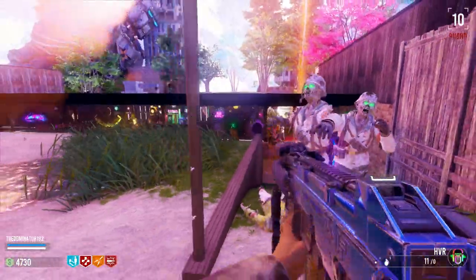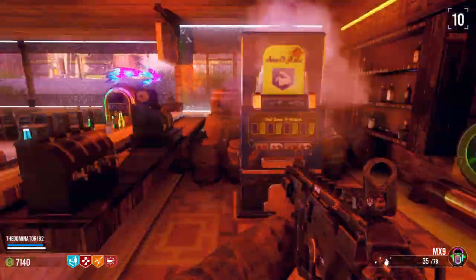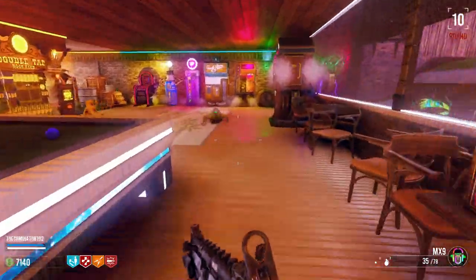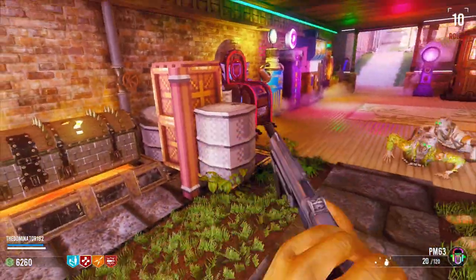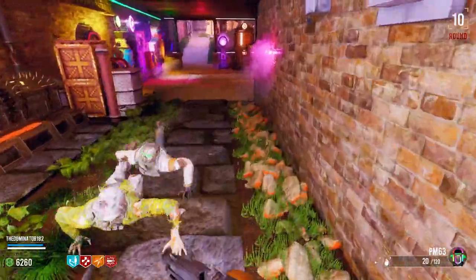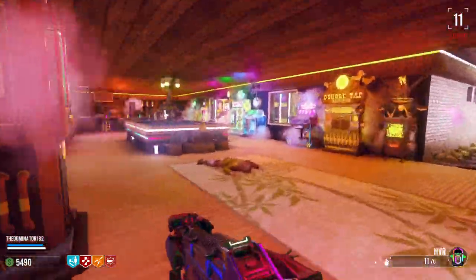There's actually quite a bit of zombies left, I did not realize that. It doesn't really matter which weapon we end up with because there's a max ammo machine right here, so I guess we'll go for another box hit just to see if we can get something good. We'll do one more hit — or not, not gonna let us. Yeah, I'm done hitting the box — it's such a waste of points. We're just gonna stick with the HVR, which we actually need to go buy ammo for.